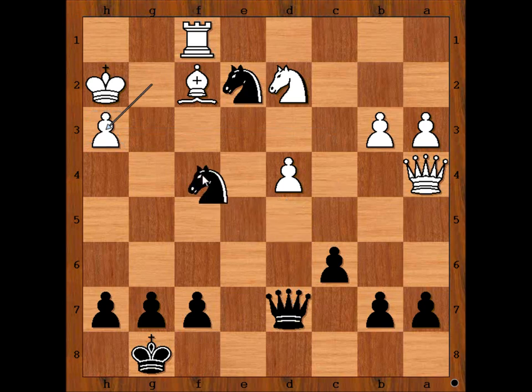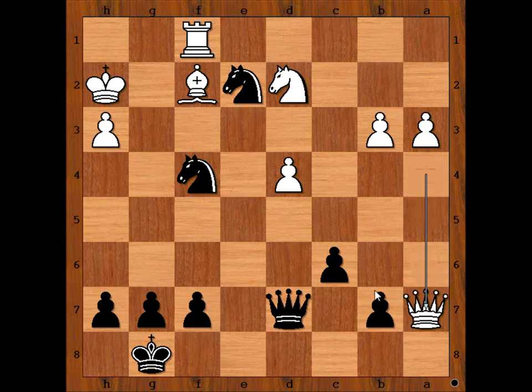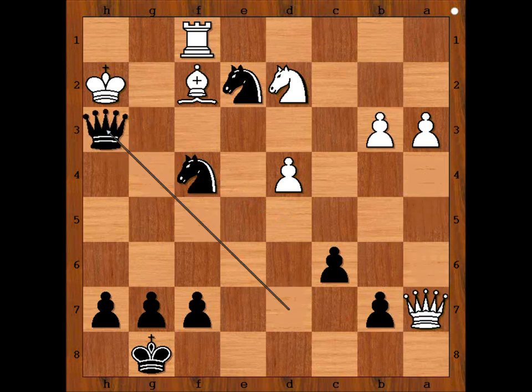And then knight from d to f4, threatening queen takes on h3. This can be defended, so after any move, queen takes pawn on h3 — check, mate.